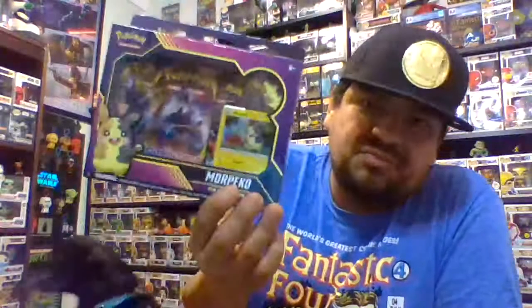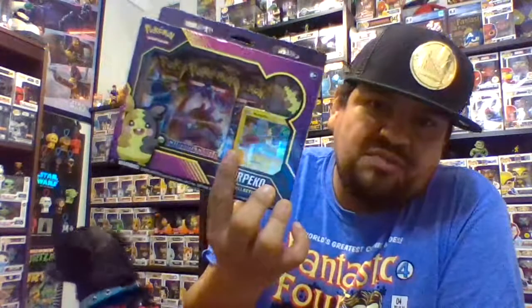I managed to find three things randomly here and there — they were scattered. I got a Sword and Shields booster pack, Rebel Clash. I got a Sun and Moon set with three Crimson Invasion packs that comes with a promo card, a coin, and a code card. And this Morpeko pin collection box — I got it mainly for the Morpeko and the pin that I don't have.